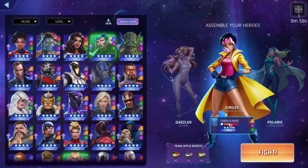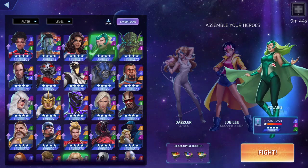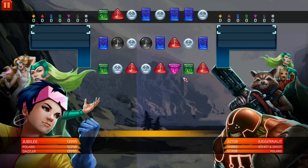Hopefully Juggernaut hits us and lets us stay below health threshold to get that extra damage. We're not gonna down him first — we're gonna try to down Polaris because she is gonna stun. But we got two stuns: the purple and the blue. Dazzler usually works 100% of the time with your own Rocket and Groot four-star and Polaris, or you can use her mid to late game to secure the win. All three of them are X-Men, let's get it.